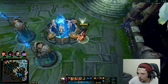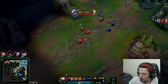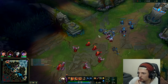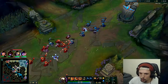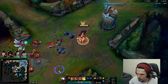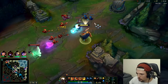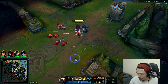I want to get back to lane at the same time she does or before, that way she can't manipulate the wave. I also backed when she had a two or three minion advantage, so her minions are going to keep pushing into mine — costing her a lot of gold and XP. I'll come back and still get the majority of them so we're at a huge advantage here.